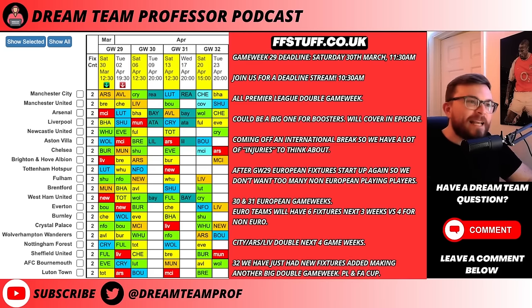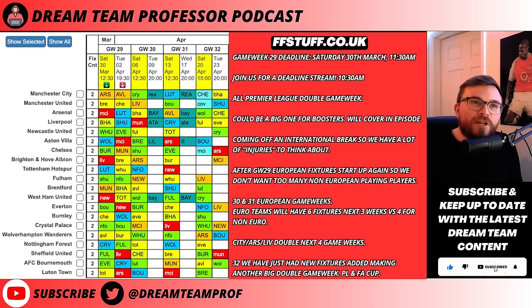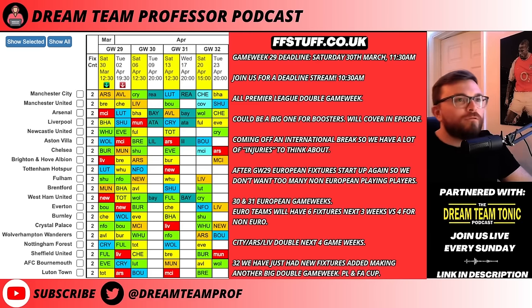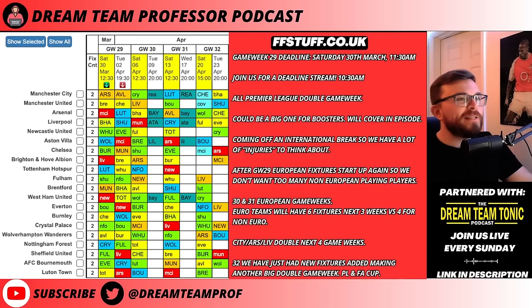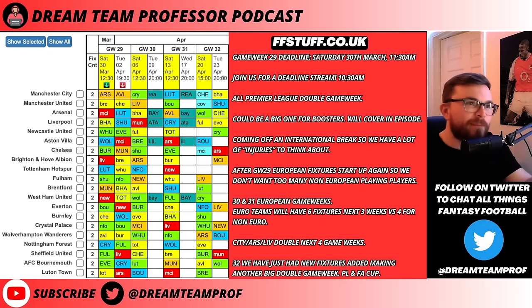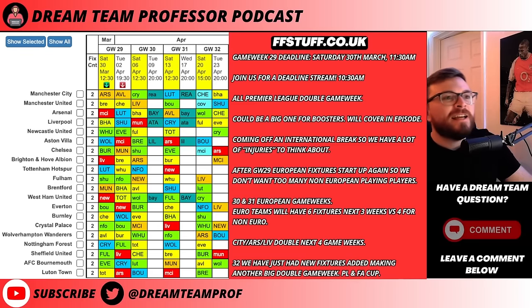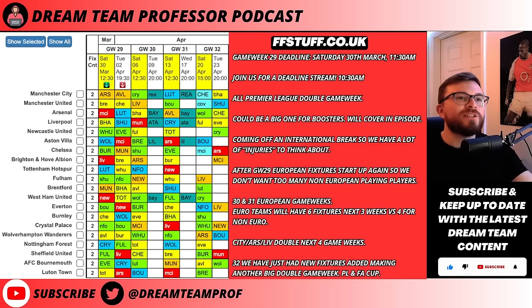Hope you enjoyed the international break but now it is back to Dream Team planning. Game Week 29 is a Premier League double game week for all teams. The deadline is Saturday the 30th of March at 11:30am and we will be doing a deadline stream on the Dream Team Tonic podcast on YouTube at 10:30am. We're hoping to get some leaks from the first fixture, which is Newcastle versus West Ham.